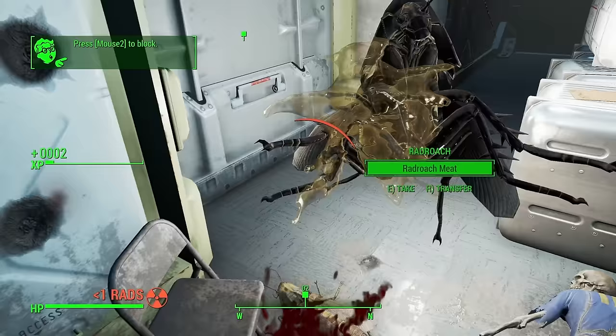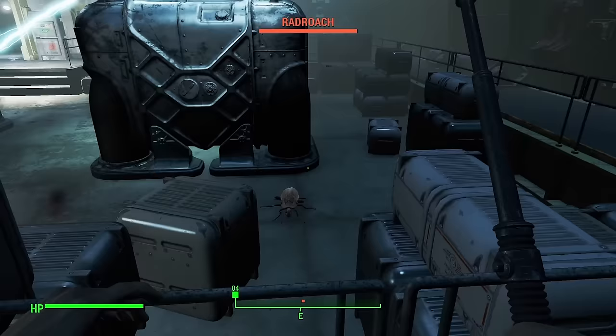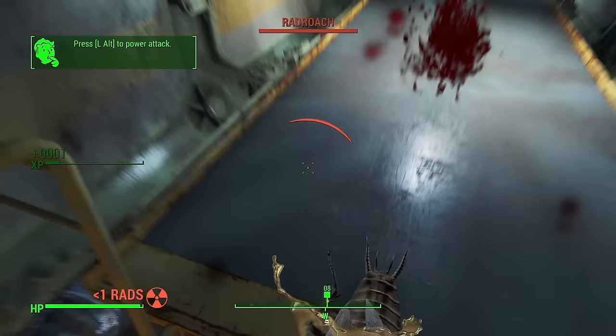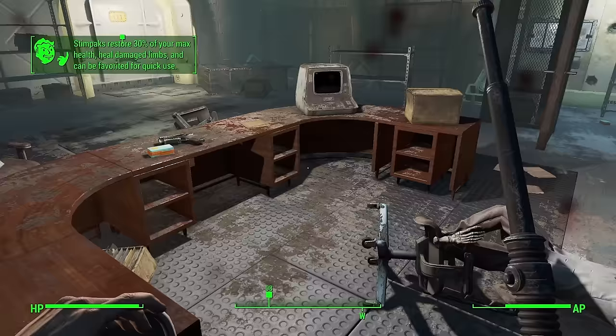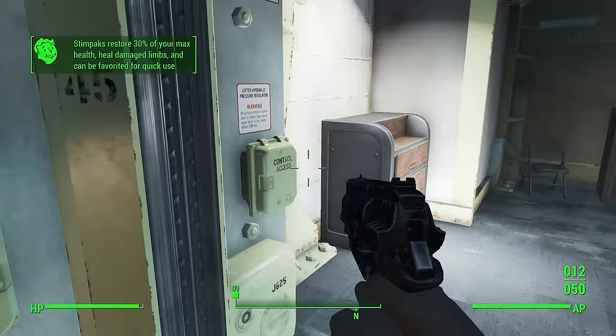While Rad Roaches are aggressive and territorial, they hardly pose any threat to most wastelanders. In fact, due to their prevalence in the wasteland, many wastelanders use Rad Roaches for sustenance, frying up their carcasses for meat. Like other creatures on this list, they only become truly dangerous in numbers. We see a prime example of this during the start of Fallout 3, where many Rad Roaches are capable of taking down Vault 101's security. The Rad Roach is pretty much your standard cockroach, just bigger. Still, they make Fallout's smallest creatures list.